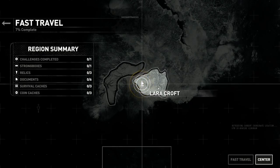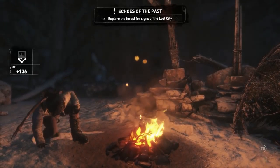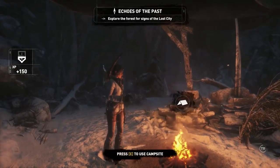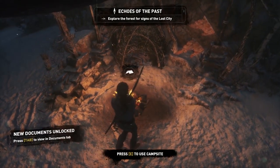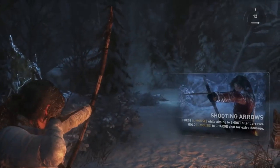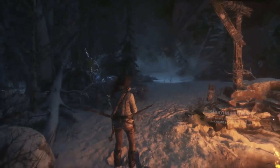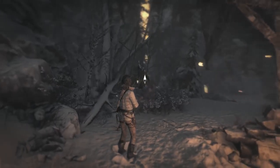Hey there folks, reporting for duty. We left off at the base camp in the wilderness refuge. I didn't show you guys the fast travel menu last time — it looks like there's going to be a whole bunch of places we can go back and forth from. We just picked up a new skill, got some experience, and it's time we can use the campsite.